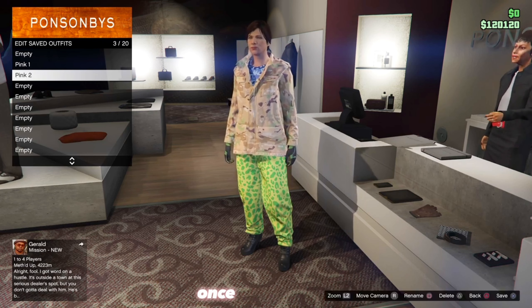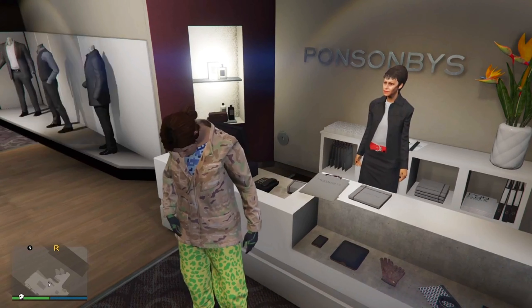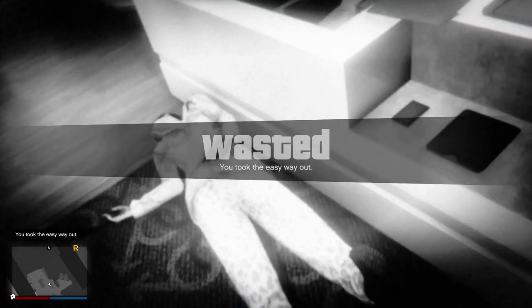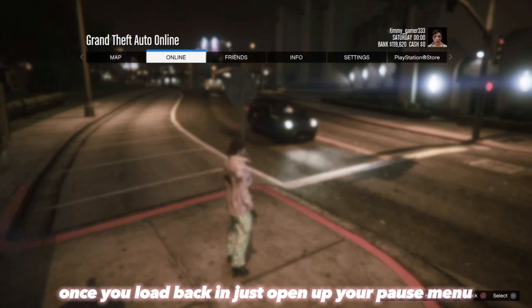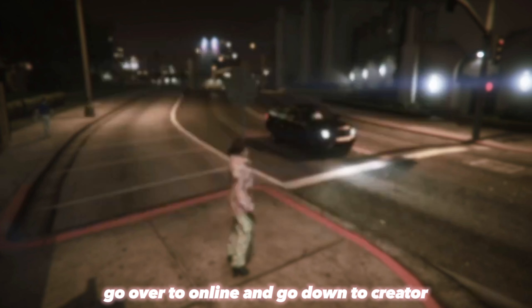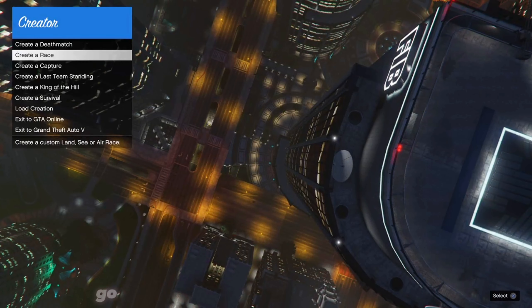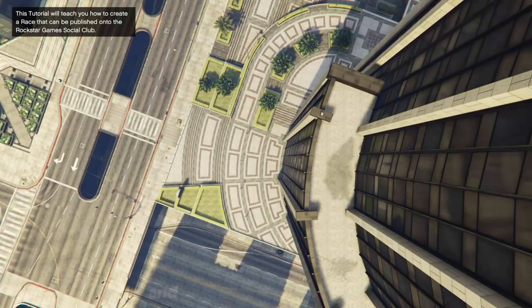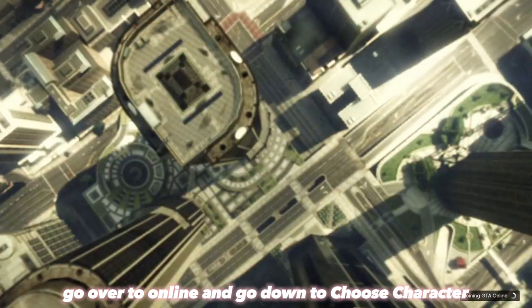Once you have that equipped, back out, go back to the front counter, and save this outfit in slot number three as 'Pink Two.' Once you've saved it, open your interaction menu and take the Easy Way Out. Once you load back in, open your pause menu, go over to Online, and go down to Choose Character. Once you're in Creator, go down to Create, select Erase, and select Tutorial. Once you're on that screen, open your pause menu again, go over to Online, and go down to Choose Character.